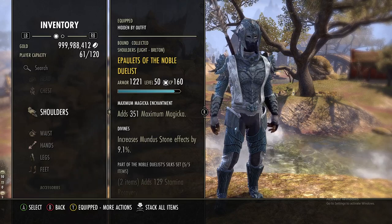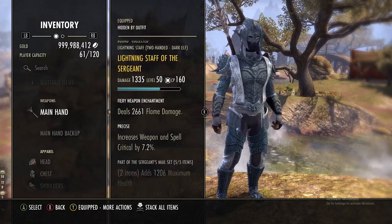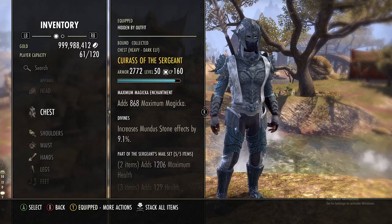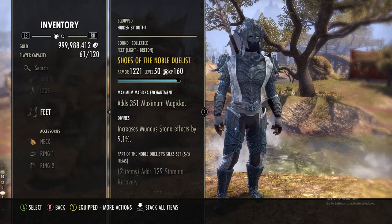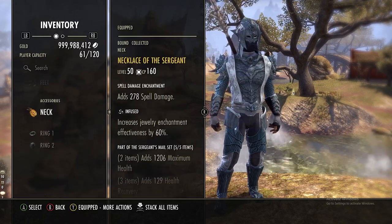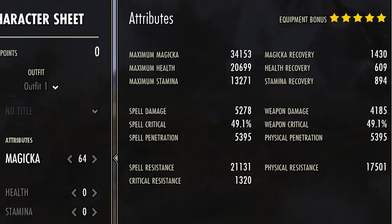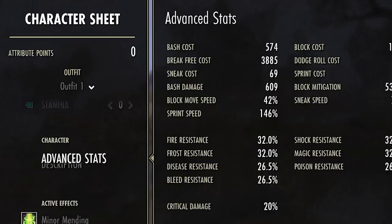Our setup is a precise lightning staff with a flame damage enchant on our only bar. Medium helmet, one piece of Sergeant's Mail on the chest for the most armor, then Noble Duelist all the way down — all max mag with divine trait on armor, and infused spell damage on jewelry. For attributes, put 64 into magicka. Feel free to pause the video to check the stats.